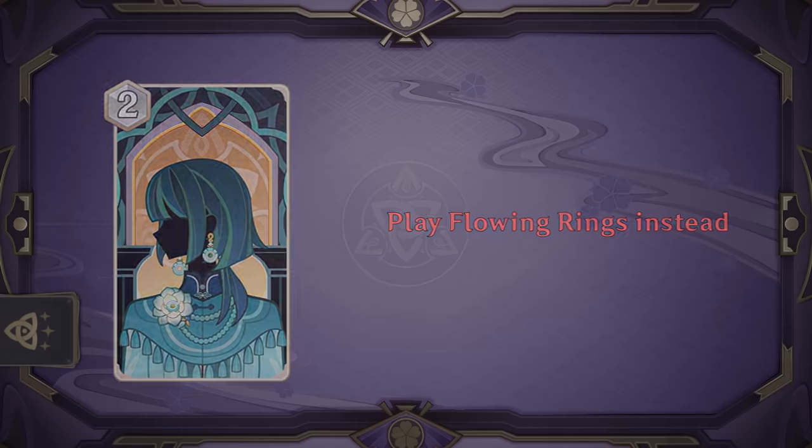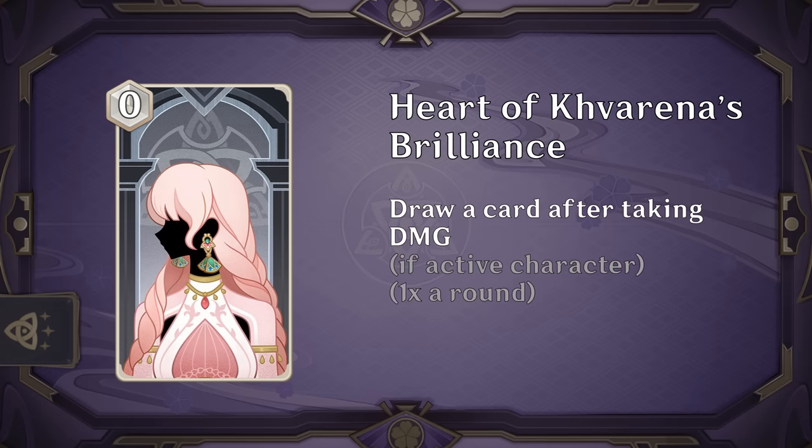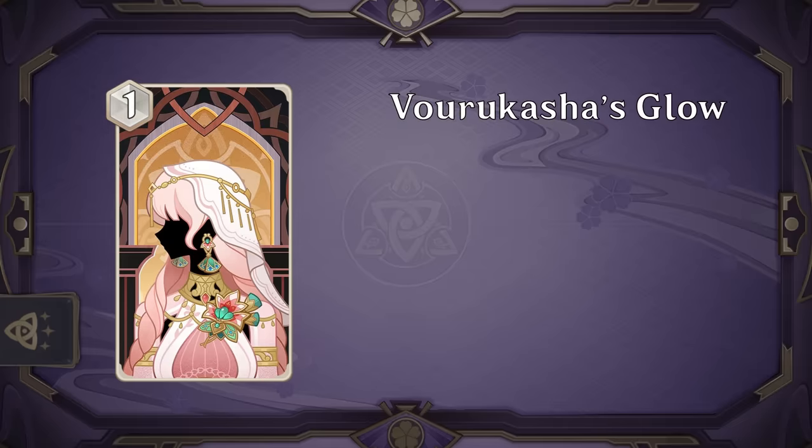Heart of Carverina's Brilliance is another 0 cost artifact that draws a card once a round, but this time when you take damage. This is even better than Flowing Rings as taking damage is even less conditional than normal attacks, and it has all the same benefits of being a 0 cost card that replaces itself. Your opponent does have some choice in playing around this, but what are they going to do — not deal damage to you? You can easily equip this on any character that's going to take summon damage at the end of turn to guarantee the draw. I think we'll be seeing a lot of this card — that is, if it wasn't for the next card: Vorukasha's Glow.